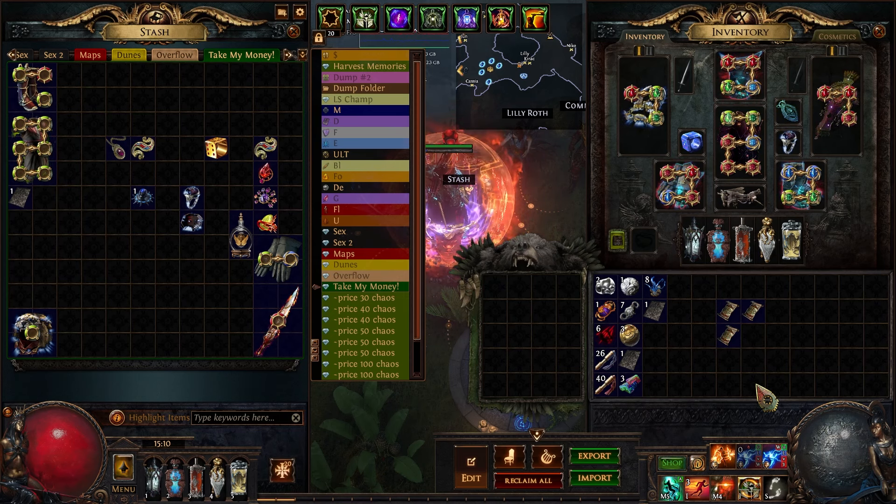Do you need any kind of fancy stash tabs for this strategy? Not even in the slightest. Don't forget to like and subscribe and have fun hanging out in the past with Alva. Thanks for watching.